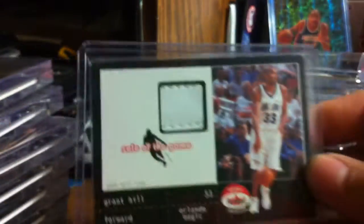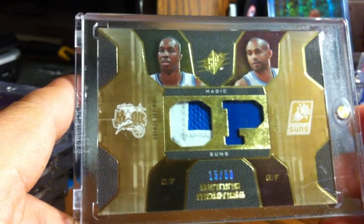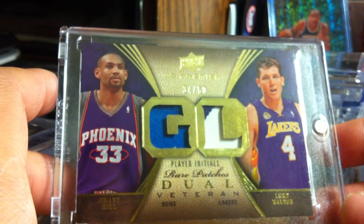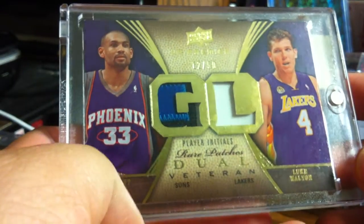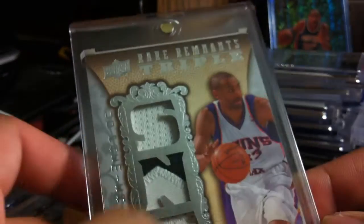I have a game-used shoe card. There's one on eBay with the shoe, ball, and patch but it went for 50 dollars - too much. I have a patch of Grant Hill and Dwight Howard, numbered 15 of 50. I have a Premier dual patch with rare patches featuring Luke Walton and Grant Hill, numbered 34 of 50 - missed the jersey number by one. Another one with a better patch of Grant Hill, numbered 12 of 50.